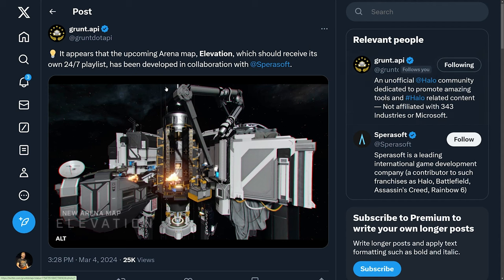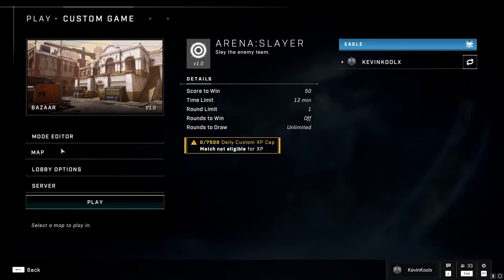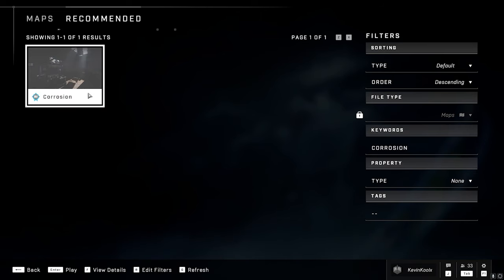There's a very interesting thing about Corrosion: the same team that brought you Elevation — Sparisoft — is working on three forge maps coming into the game, and Corrosion is the first of those maps. If you try to search for the map in Forge right now, there is a Corrosion that comes up, but it's a different one — not the Sparisoft version, which releases in three weeks. So how well can Sparisoft forge compared to the community? We'll have to wait and see.